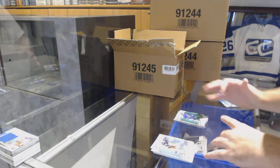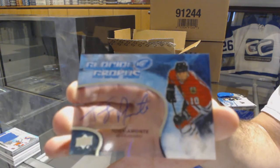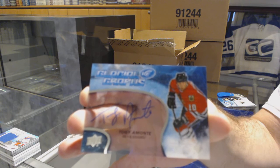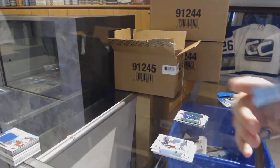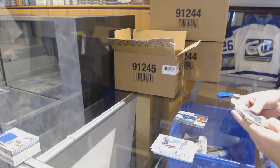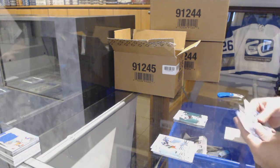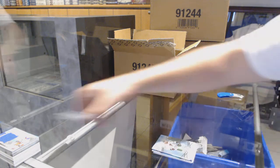Green of Mitch Marner for the Leafs, and a Glacial Graffs for the Chicago Blackhawks — Tony Amante. I love the autograph; you can see through my hand. Green of Drew Doughty for the LA Kings, and a Sub-Zero of Rockbesser for Vancouver.